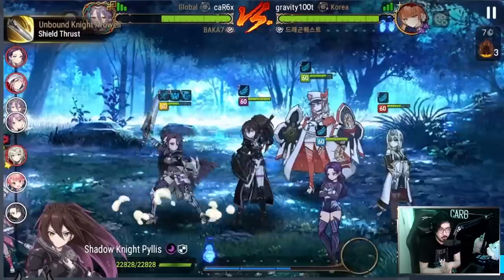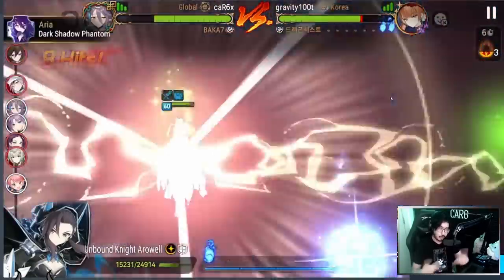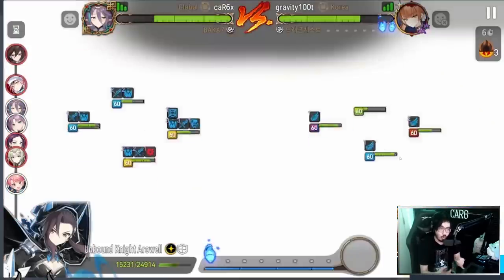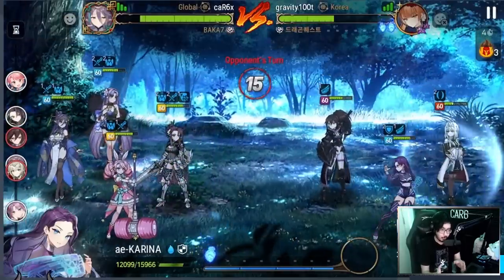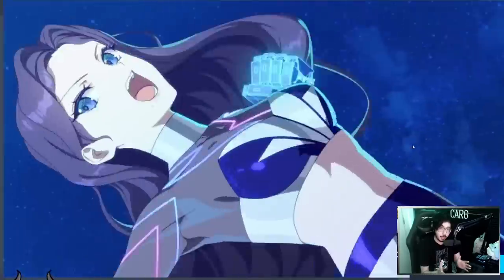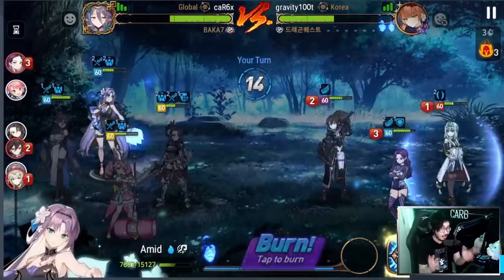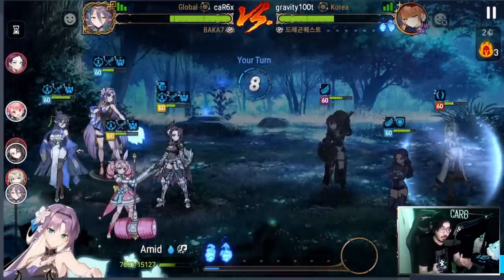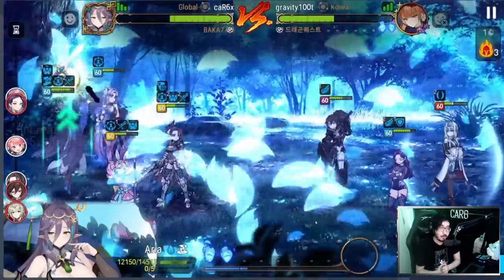If you're on the fence or don't think she'll fit your style — maybe you have Amelia or other soul weavers you like — if you're tankier and just want units that can actually heal, at minimum pick up one copy just in case you want to play aggressive later. Maybe she'll fit your style like she did for me. Pick up one copy of her and the artifact if you can — remember you can get the artifact with powder as well. Try not to break the bank just in case a collab is around the corner.